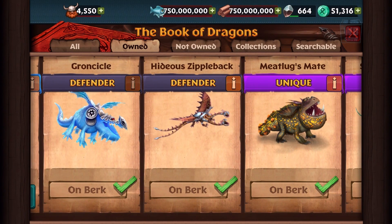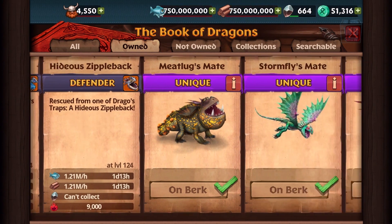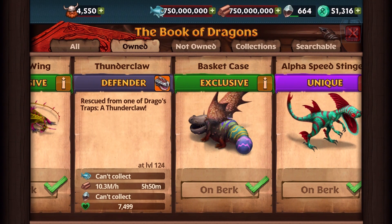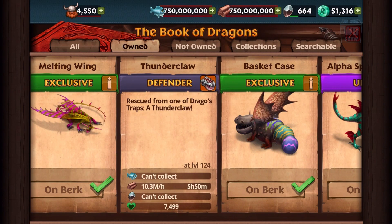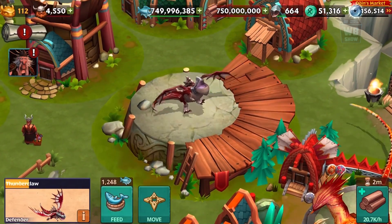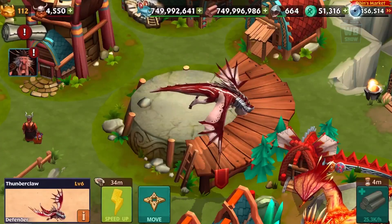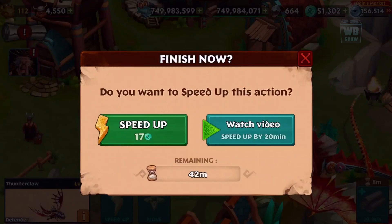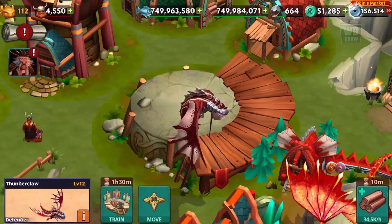Okay, here are our defender types and this one has the strongest — the Hideous Zippleback. And this one is not bad either, look — seven thousand something. Let's speed up a bit more and get it into adult form.